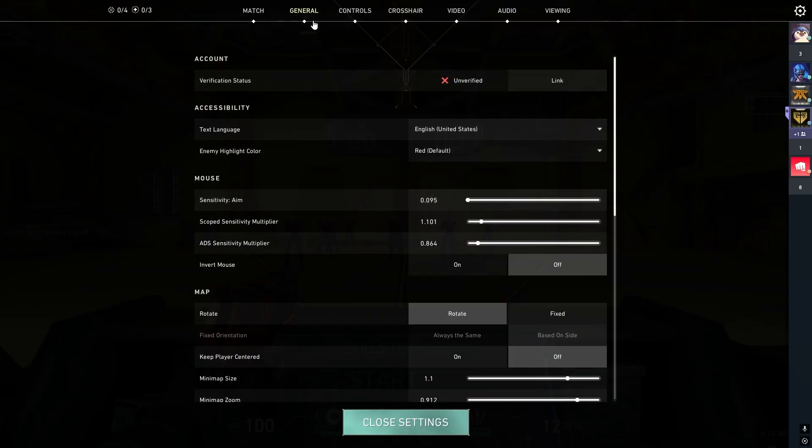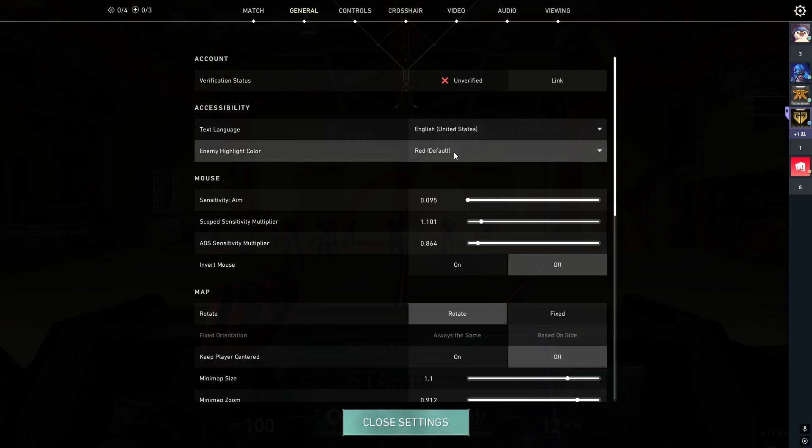Let's dive into the general settings. We have text language: English. Enemy highlight color — red, purple, yellow. I use all three. I like to switch between each of them every week so that I don't autopilot, because sometimes if you look at the same color over and over again, you start to get comfortable and brush over it and might miss your enemy. So I go between red, purple, and yellow.